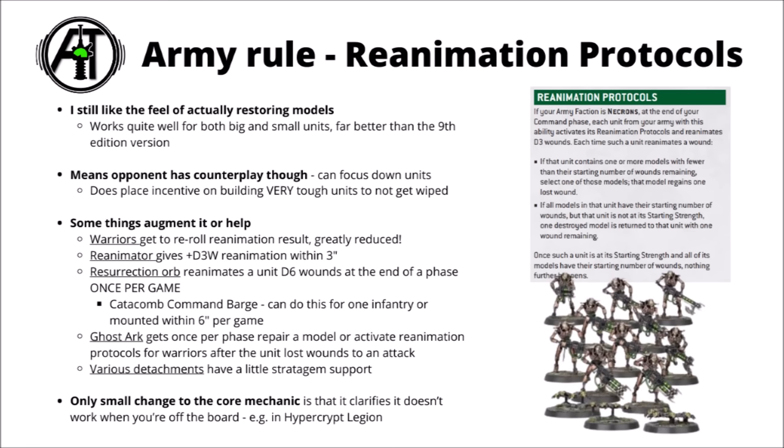Overall, it feels like it might just be a little bit harder to build a Necron castle of reanimation stuff to the sky. It might mean that you don't see quite as many enormously supported Warrior or Lich Guard blocks in the absolute top lists. The only small change to the core mechanic is that it clarifies it doesn't work when you're off the board, so if you're in Hypercrypt Legion and a damaged unit returns to reserve, that unit will not be able to reanimate while it redeploys, though there is a stratagem that would allow you to get around that.